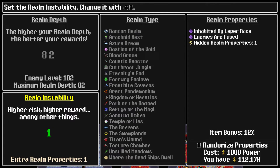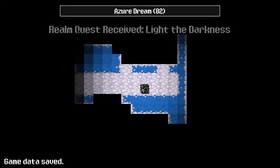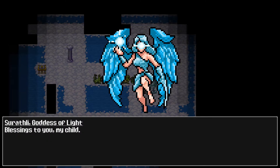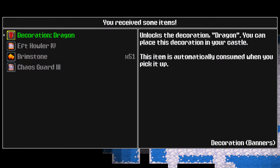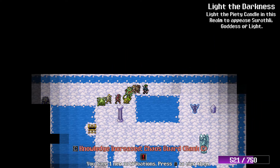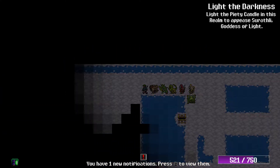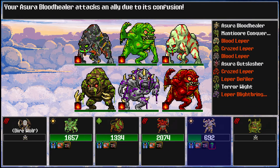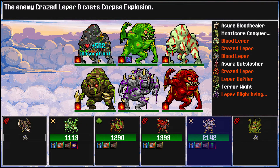Let's do a random realm. If I go here, enemies refuse and I have to build a leper race — not really worried about that. Less critical chance I don't like, so let's go ahead with a random realm. Oh, a decoration dragon — pretty nice! Want to see what that's about, might be a banner. I always like unlocking new cosmetics. And they are right — this realm is definitely inhabited by a bunch of lepers.